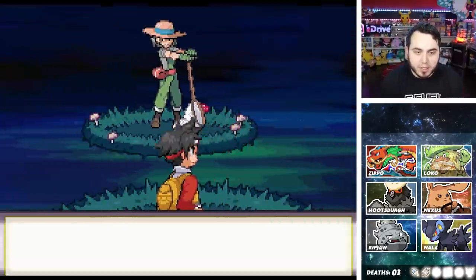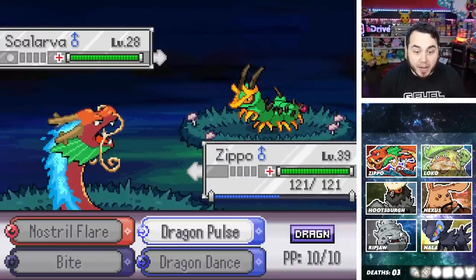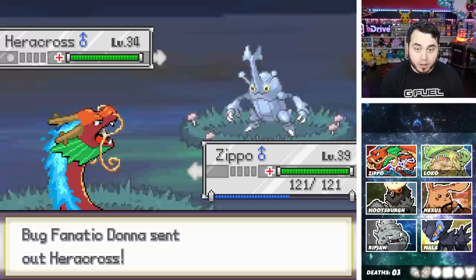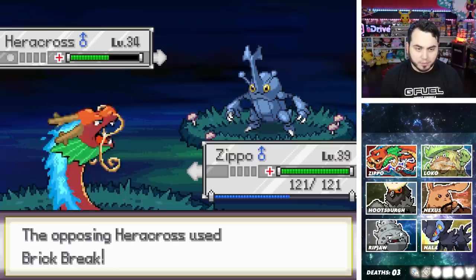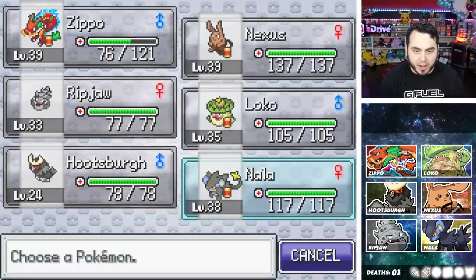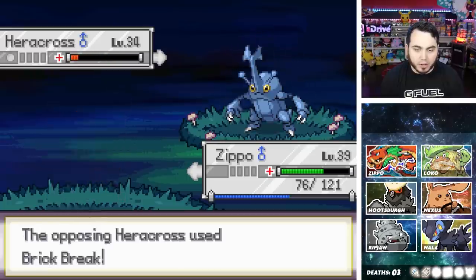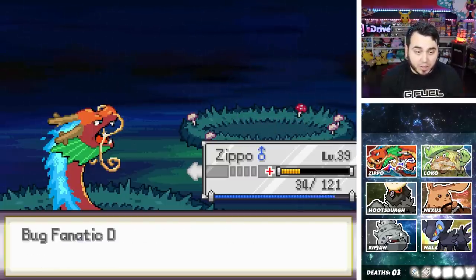Let's see what this Bug Catcher's got for us — Bug Fanatic Donna has a Skalarva! Okay, how do I get that? Can I please have that? I want that very badly. It's super effective — that means it's Dragon type. Then there's a Heracross, which is kind of scary. I'm going to Dragon Pulse. This could be really bad — Heracross is scary. Brick Break does about 50% to me. I don't have a good answer to this thing. I want that Skalarva because that looks amazing — I'm going to see if it shows in the Pokedex.